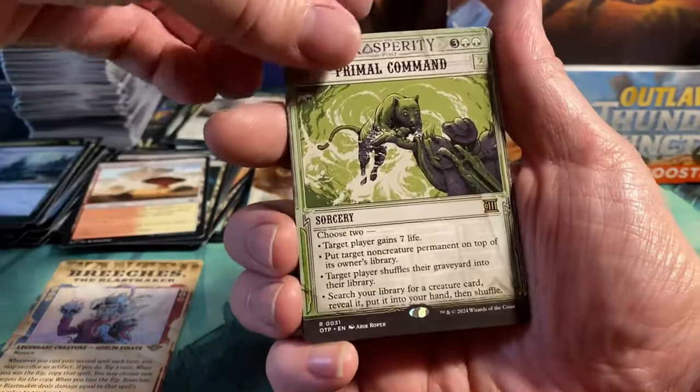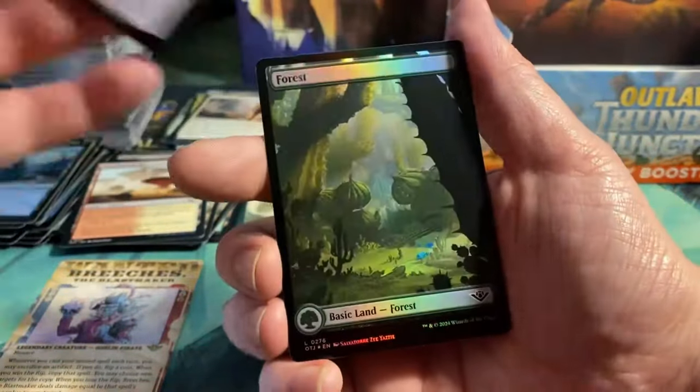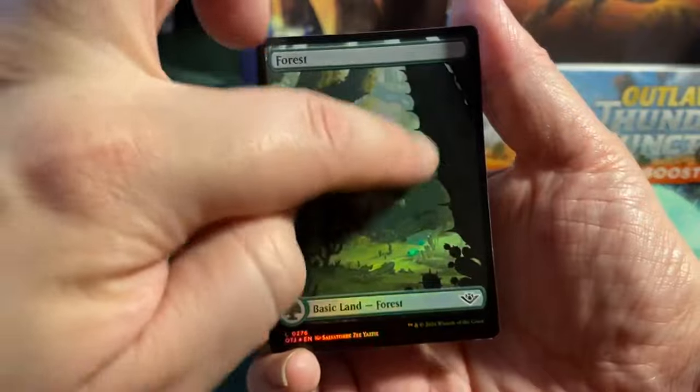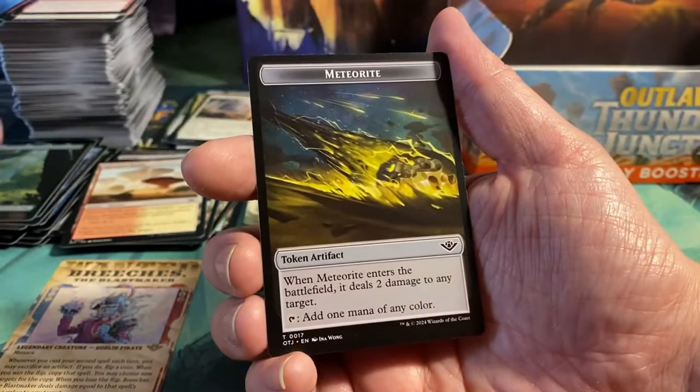And then we have a Primal Command — not too bad. We have a foil Baron Bertram Greywater, as well as a foil Forest — you can see the green mana symbol logo in there. And a Meteorite token, nice.